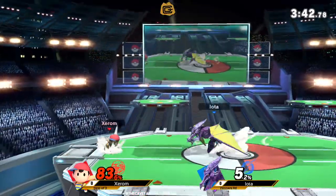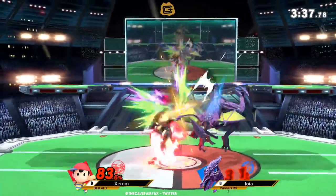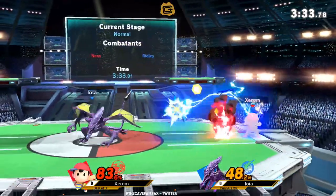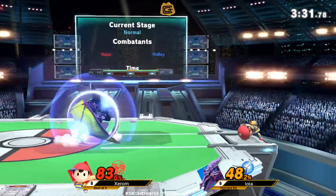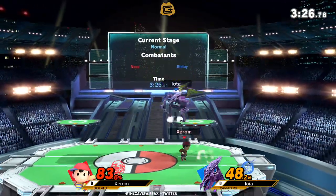Iota did get caught by some of the earlier ones, and I think Xerom kind of got discouraged and stopped trying to go for him. PK fire leading into some fun stuff — up air into forward air, just keeping the pressure up. Lots of fire combos. He wants to keep Iota in hitstun as long as he can and keep the damage racking up.